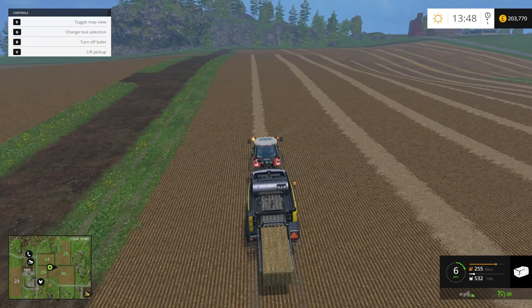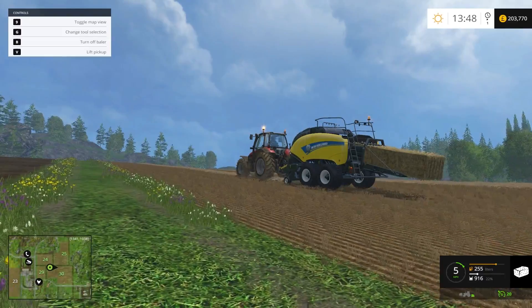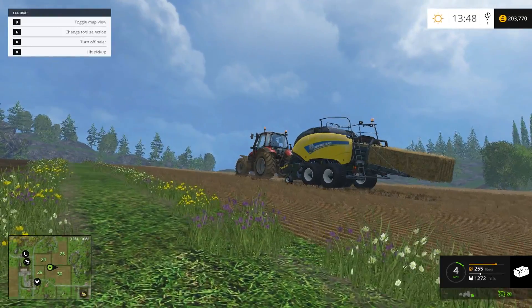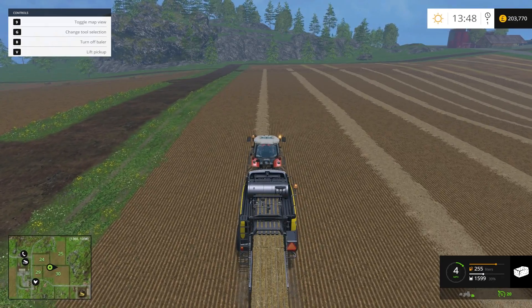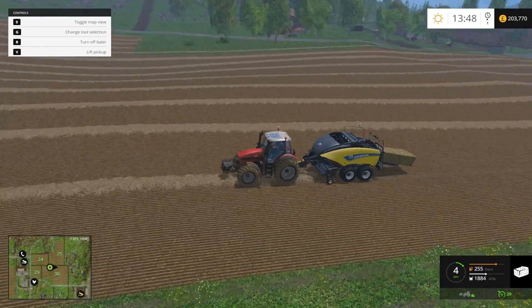We're coming up to our 30 minutes. If you look there, that's where the straw was — you can see in the map there's a line of grass which has now disappeared. That's where the straw was obviously collected from. It's gotten rid of our grass, which I'm not too happy about.